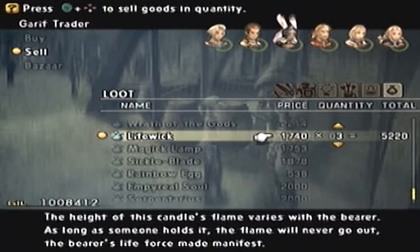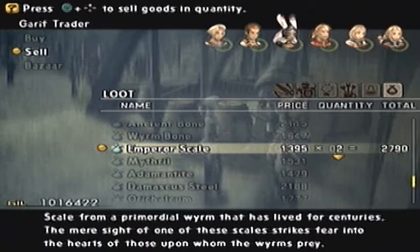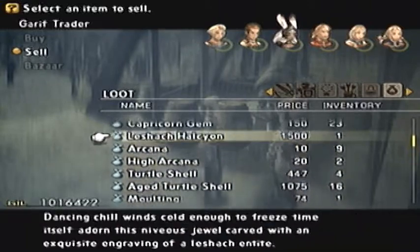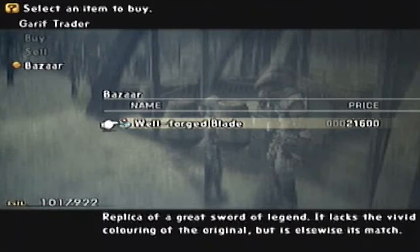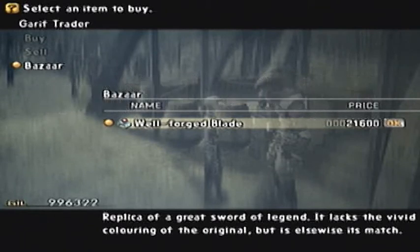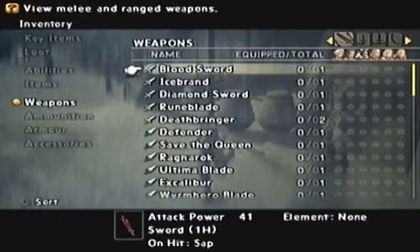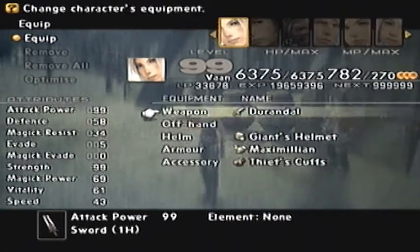Here we go at the bazaar. Going to sell three of the Lifewick, now find the Emperor Scale and sell two of those. Last but not least the Alicione. Once you've finished with that, you go into the bazaar. 'Wellforged blade - replica of a great sword of legend. It lacks the vivid colouring of the original but is elsewhere its match.' So let's buy it - and you get Durandal. Let's equip it. There it is - it's got 99 power, so it's quite strong for a sword.